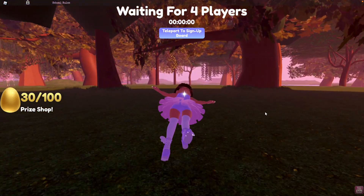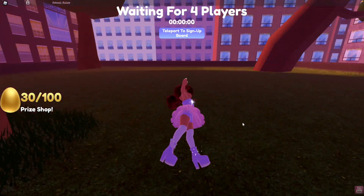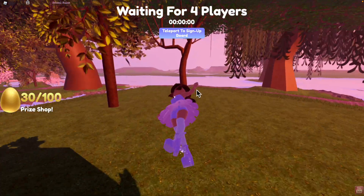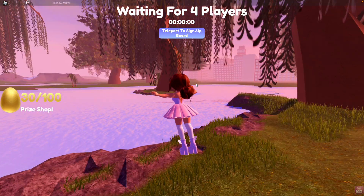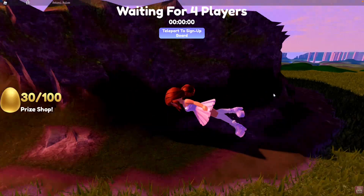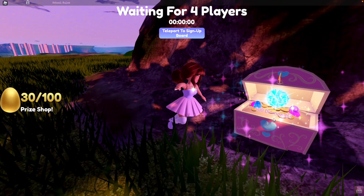For the third chest, fly past these three trees straight across to the water. You'll see a tree right here on a little island. Fly over to the tree and keep flying around under the water — you should find the third chest with 500 diamonds.